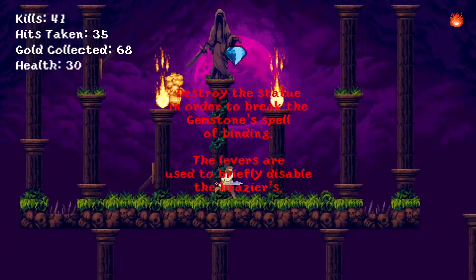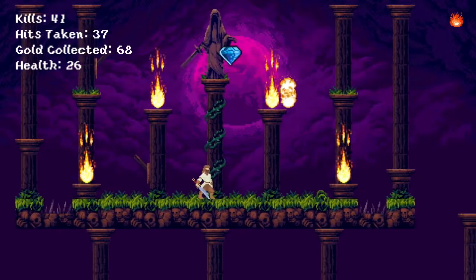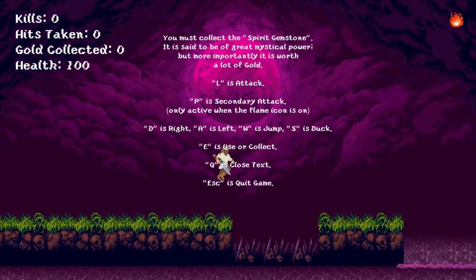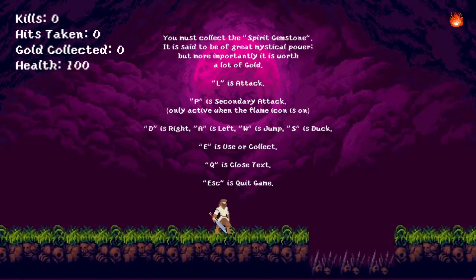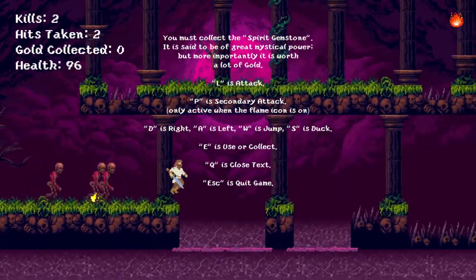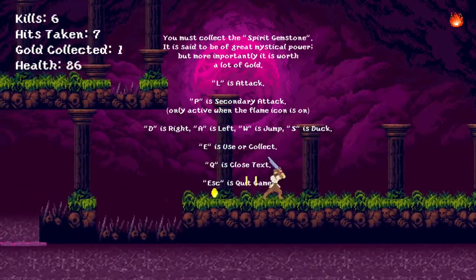So what happens is — this happened to me last time too — if you get hit by the flame while you're in mid-jump on that platform, you lose the ability to jump. That has to be a glitch. I can't even crouch anymore, I lose all vertical momentum. But when I die I get it back, so that's cool I guess.